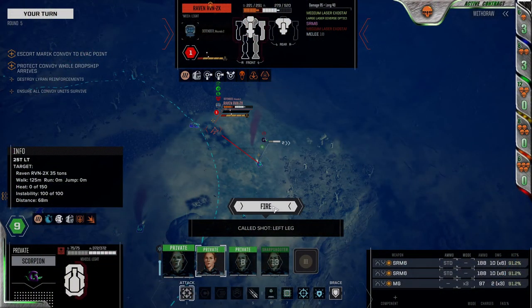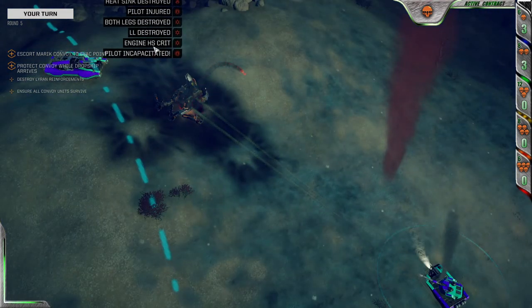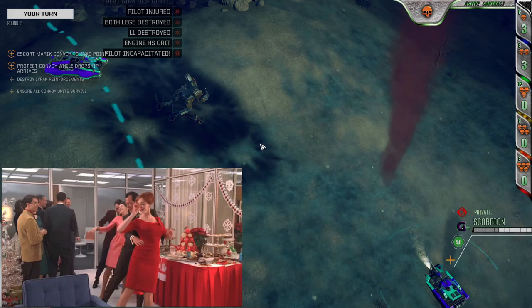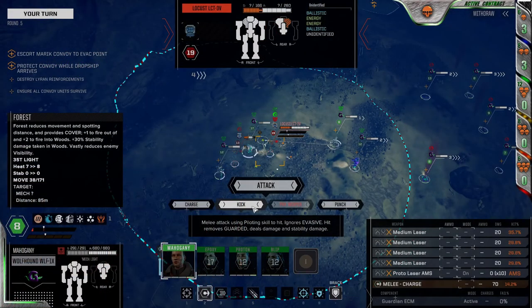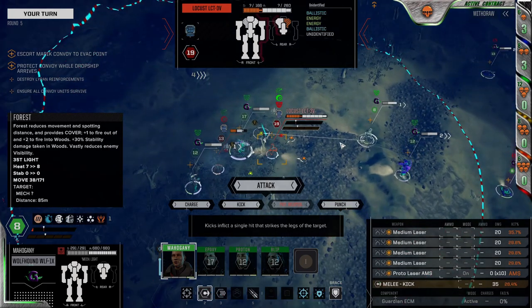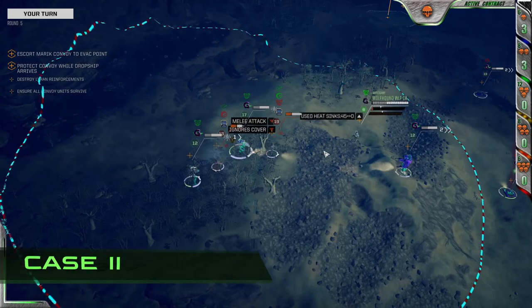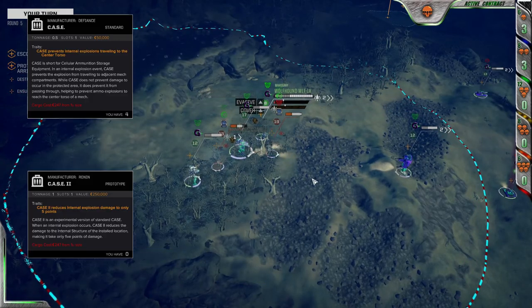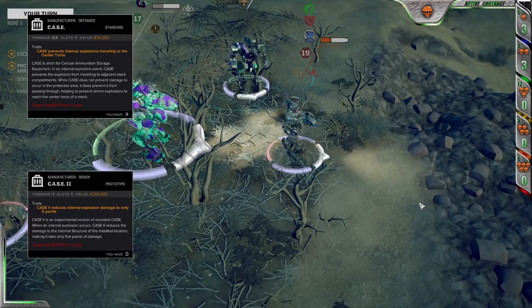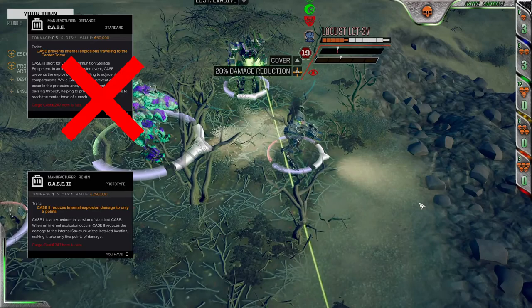For the more crunchy min-maxing commanders, we have a selection of defensive gear that will improve survivability and reduce repair costs, not to mention improve the morale of your techs with some extra free time in the break room. Just don't think that all of that saved weight goes to more weapons — save some of that freed up space for these babies. The first of which is CASE 2. Please don't think that you can replace this with the lighter CASE, which is a piece of shit if you are plugging in an XL engine. Honestly, it's kind of a piece of shit just straight up. Use CASE 2.